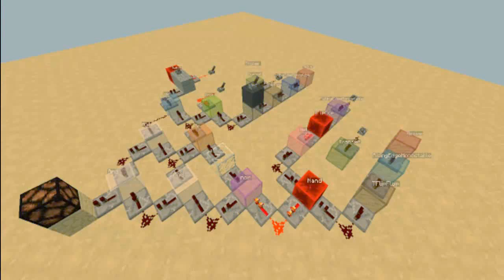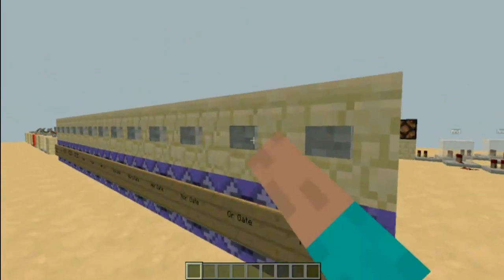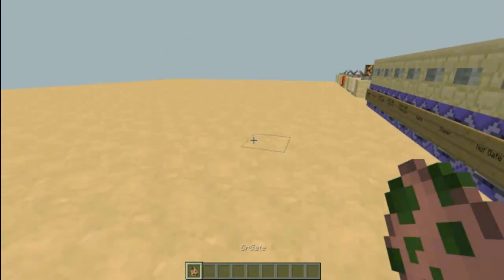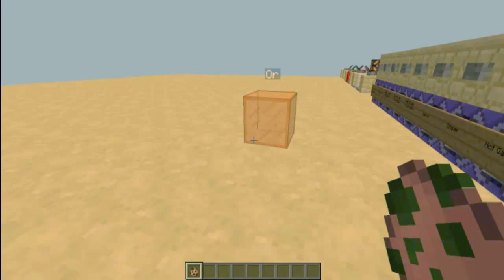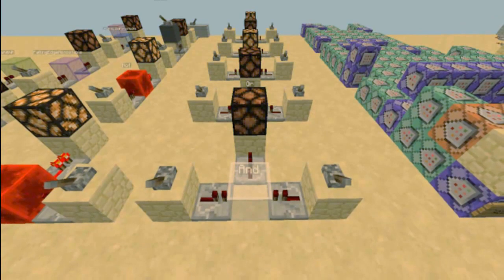Hello guys, I've created logic blocks and logic gates in Minecraft. To get the logic gates or the circuits, just press the button, and press it down to remove it — just break it. These are the logic blocks and the circuits.